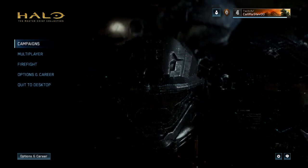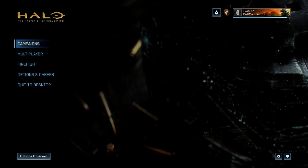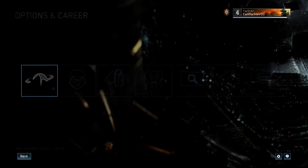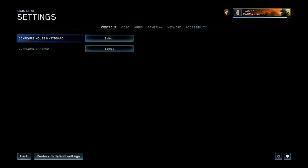But anyways, the first thing you guys need to do is pretty simple. You just need to boot up your Master Chief Collection and go to Options and Career, then go to Settings, and then go to Network.